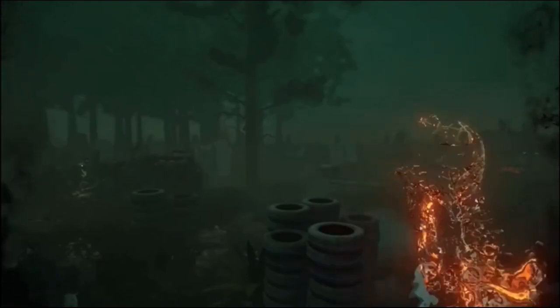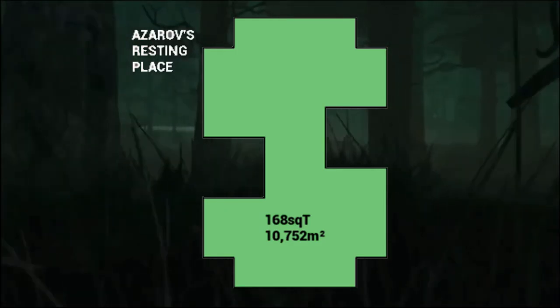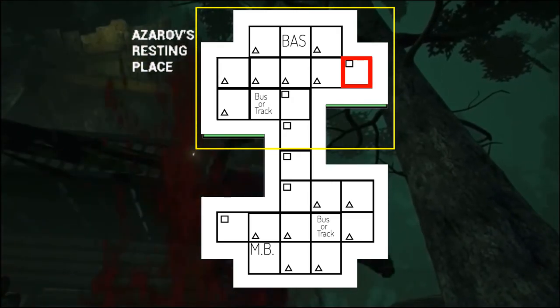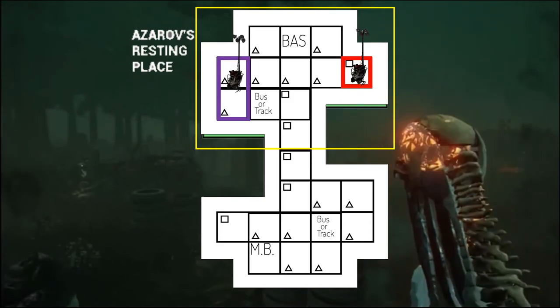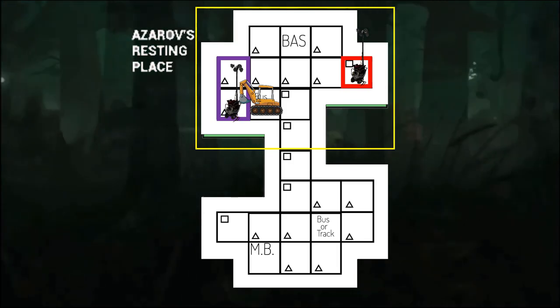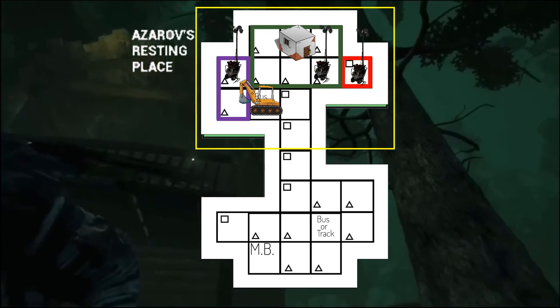Azarov's Resting Place can be one of the most survivor-sided maps in Dead by Daylight. However, it could be killer-sided if the survivors mess up and start repairing generators in a non-strategic order. The map layout is in the shape of a capital I or an hourglass. You're going to have three generators that spawn on the top portion — one in this jungle gym tile, one in these two debris tiles that have a couple pallets, and it could even spawn next to the bus or the tractor. Then you're going to have one that spawns in the tiles around kill shack or even inside kill shack.